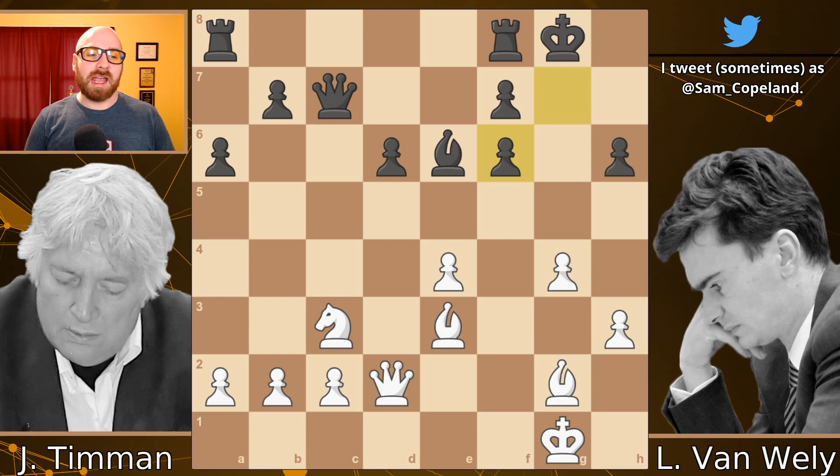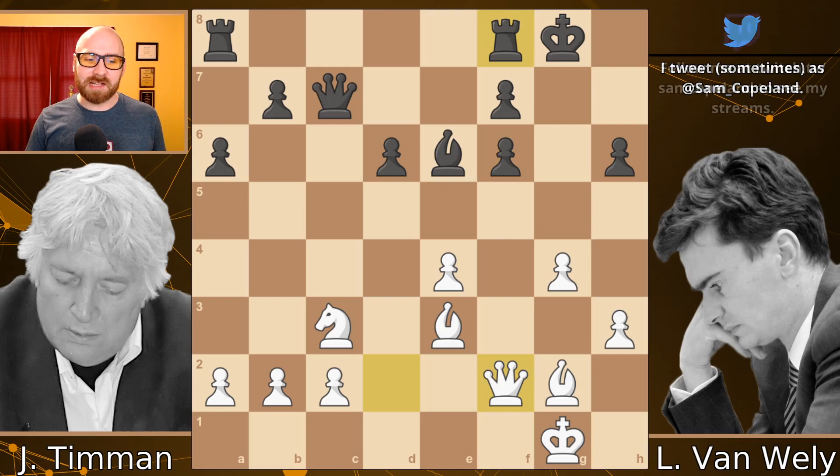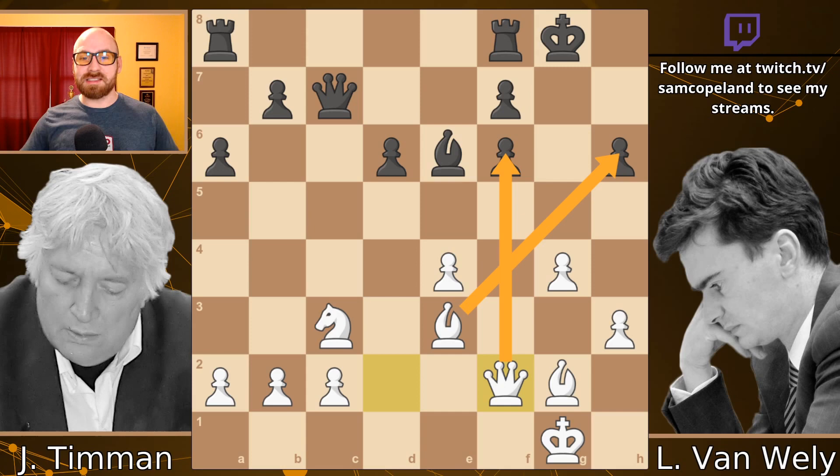After rook takes f6, of course you must recapture. White has sacrificed two exchanges and the question is how are you going to get back some material? The answer is you're actually not going to get material back. For example, if bishop takes f6 in this position, black is not going to try to save an exchange — remember we're up two of them, so we can let you have one back. Instead we play king h7 and try to consolidate. There are other ideas too, but there's no way for white to crash through that way. Instead Timmen plays queen to f2, giving him stronger ideas — queen takes f6 is much better than bishop takes h6, and you might still play bishop takes h6 with a mating attack.